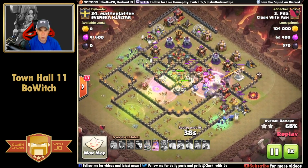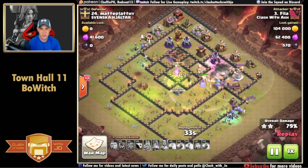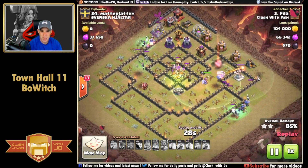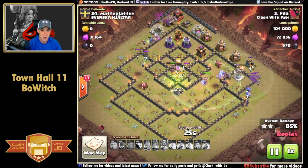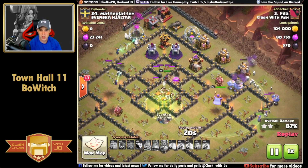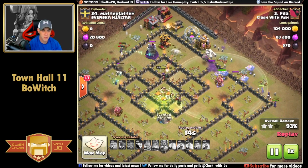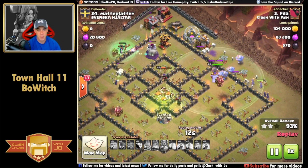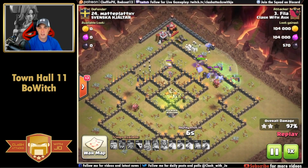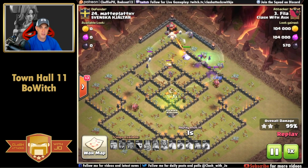The queen assists in the core with a nice wide funnel on both sides, witches and bowlers working the flanks. The queen's ability is popped in the center - she takes down the scattershot - then she's caught on a wall, pretty normal. The bowlers and witches completely overpower the eastern and northwestern sides. The queen is there to follow it up and finish the attack. Hopefully you got something out of this video for your Town Hall 11s. Smash that like button, share the video if you enjoyed it, and thanks for watching.